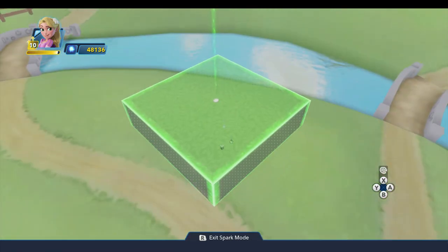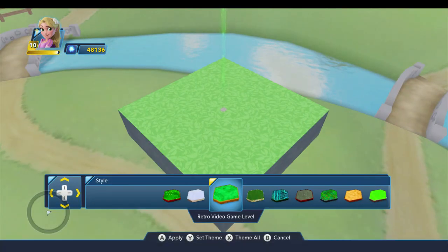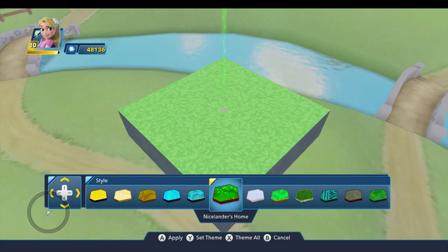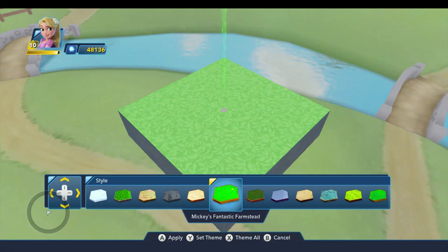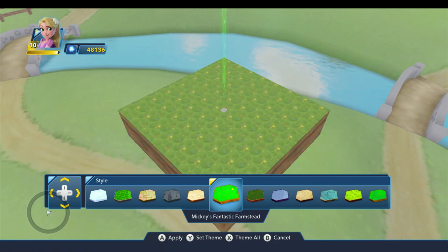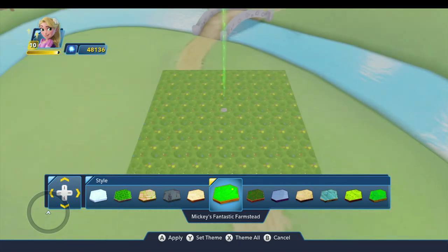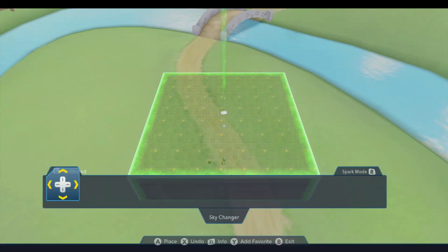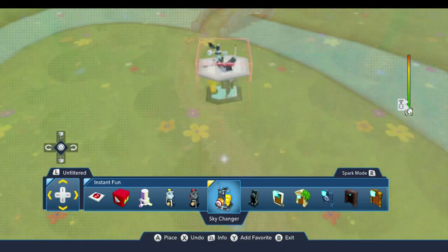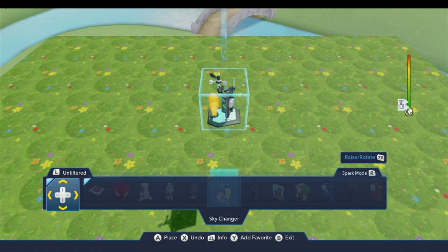Now we'll set the default texture. We're looking for Mickey's farm — Fantastic Farmstead. I'm going to set that as my theme so that all the terrain I drop will have this theme. I'll go ahead and cancel and come out of spark mode.